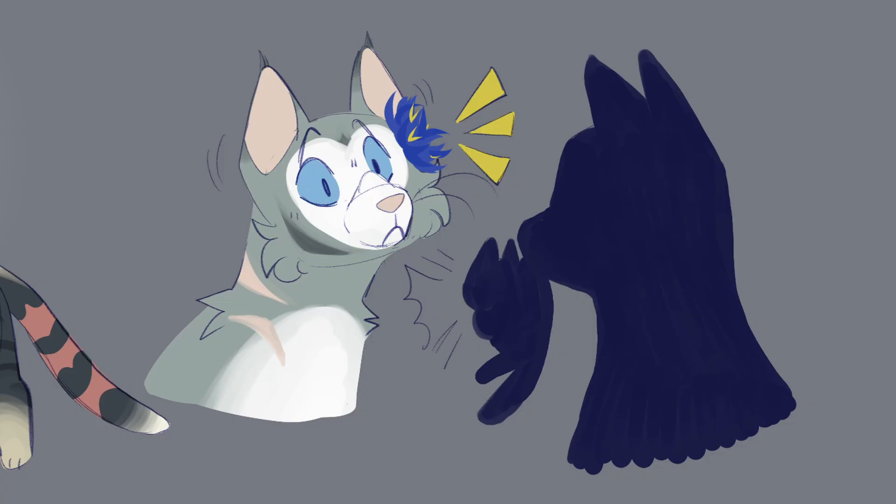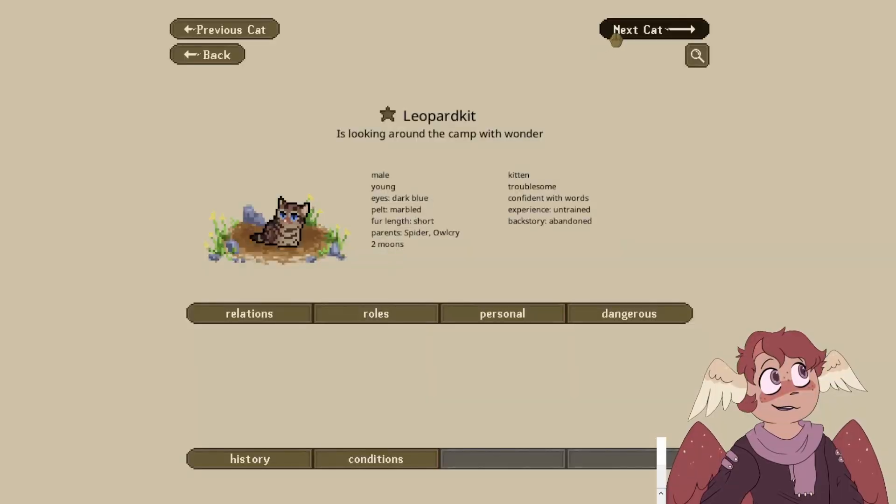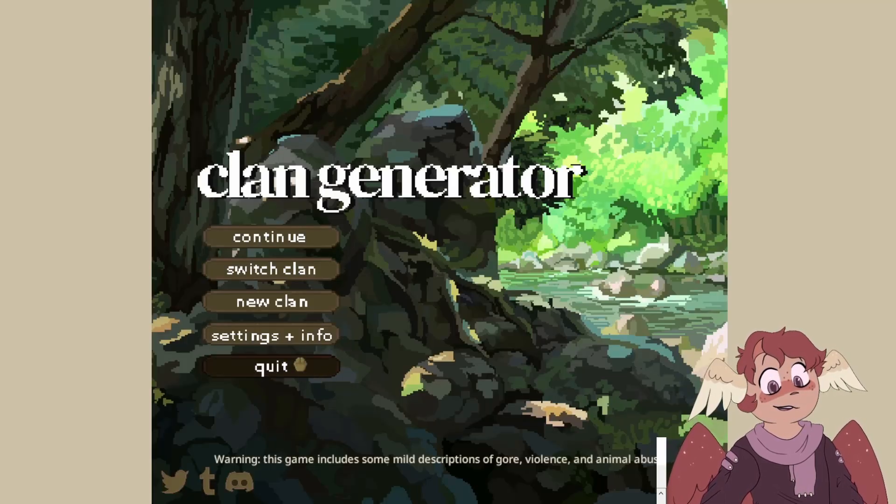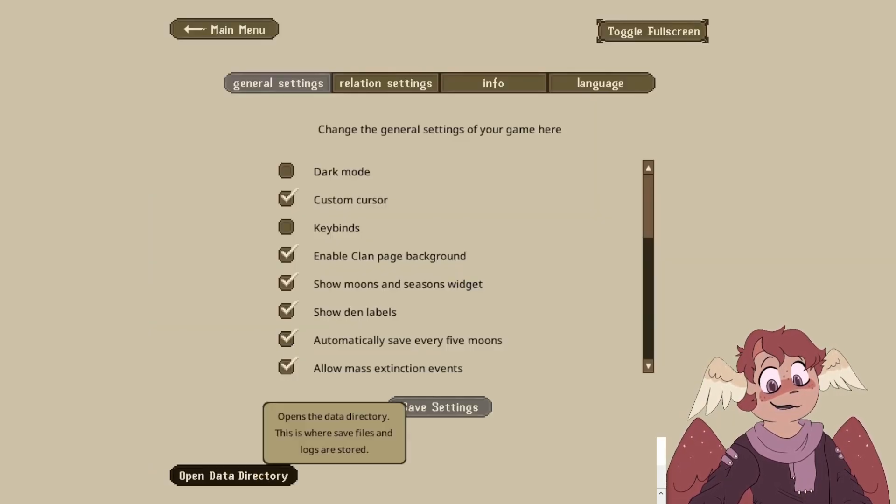A queen leaves their litter at the clan. Owlcry decides to adopt them as their own. Oh my gosh, already? Owlcry, you're already a parent to two kits. We're going to change those kits in the code to make them somebody else. Let's go ahead and save, and change those two cats to be somebody.